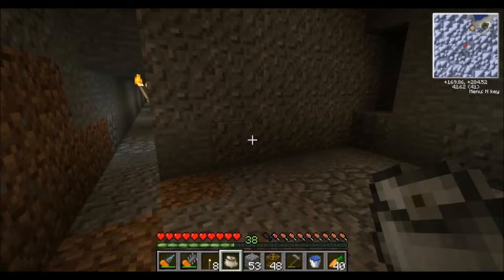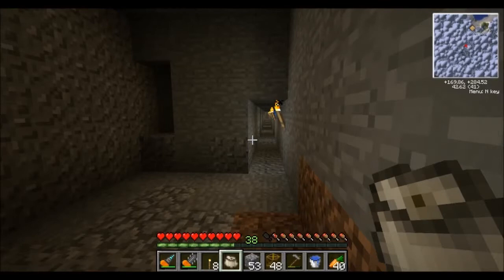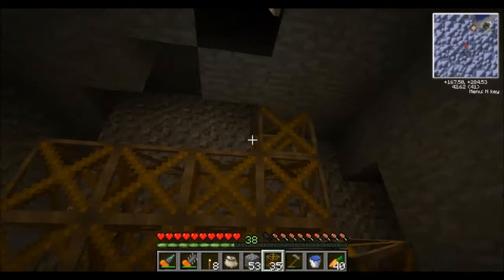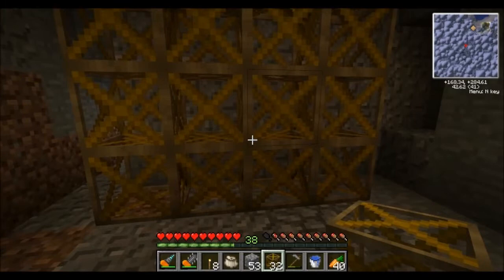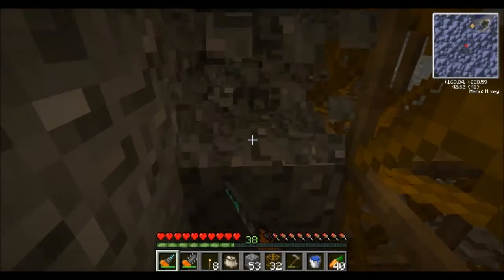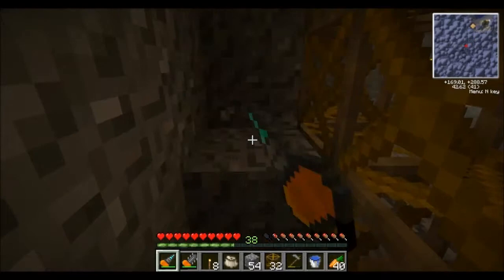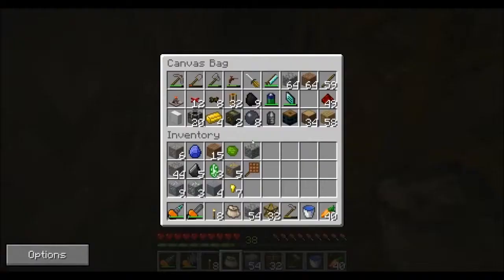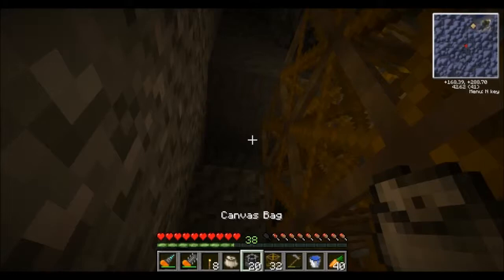Welcome back. Here is my branch mine at level 40 and I'm going to start the design of the tunnel bore here. It's going to have a four by four, or sixteen-block, bore head. I'm going to dig forward a little bit and place all my block breakers.